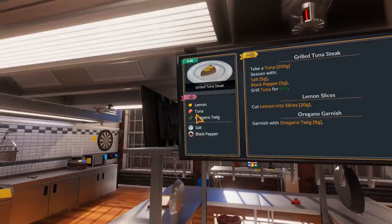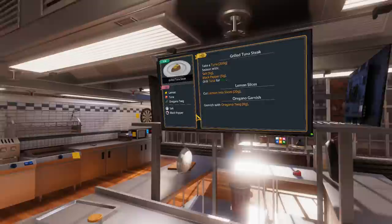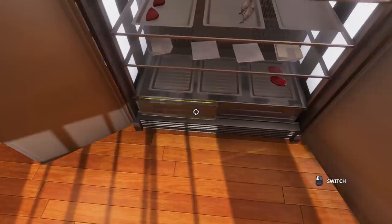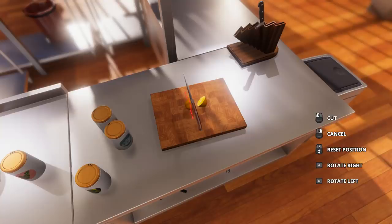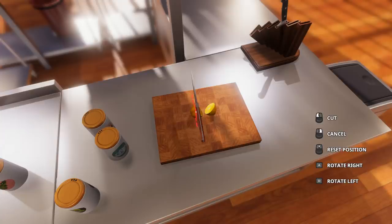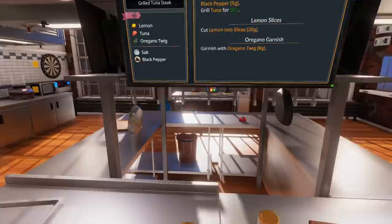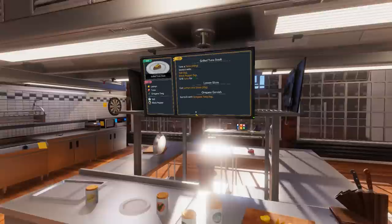One, two, three, four, five - there you go, it's all seasoned, ready to rock and roll. Now we just need to grill it - grill for 60 seconds. We're gonna use the grill, turn that sucker on and get the tuna on there. 60 seconds isn't gonna be too long. Cut lemon into slices, 20 grams. We have an 80 gram lemon so we need about a quarter of this. I'll cut it right down the middle - actually that's a bad idea. These are not gonna be perfect lemon slices, I'll tell you that much. It only needs about 20 grams - I might get reviewed for having weird lemons, but I don't know how you're supposed to chop a lemon when it falls due to gravity.